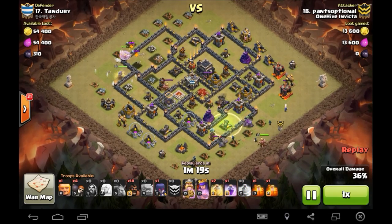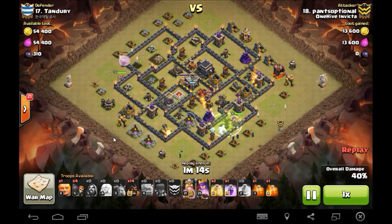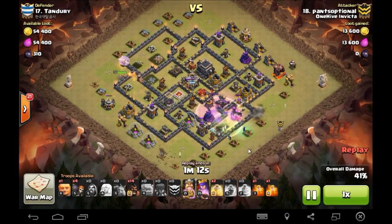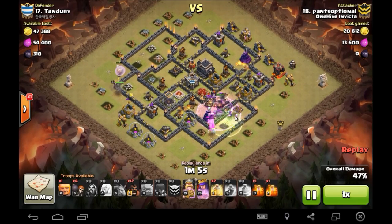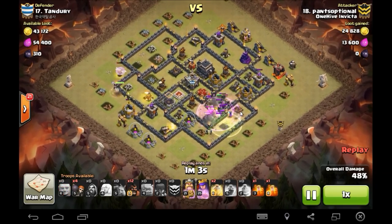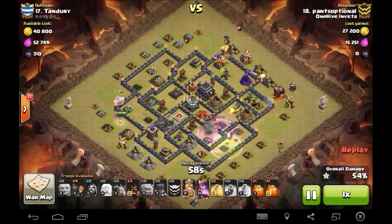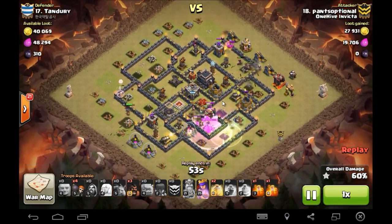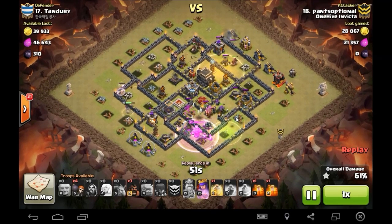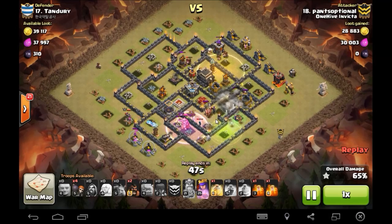Shattered entry goes in with all the wizards creating the funnel. This witch is going to get in once the wall opens — the jump goes down, had four wall breakers there. Rage goes down and see that witch getting in there. Look how long this witch lives — all those skeletons get in there just causing ruckus, free units taking hits from those defenses. The giant bomb gets triggered by the kill squad. Defensive queen is down, CC is taken care of.